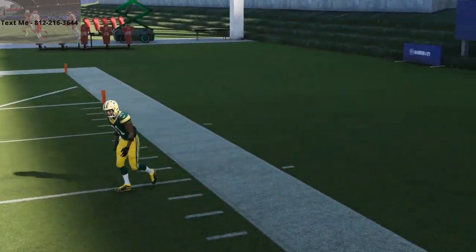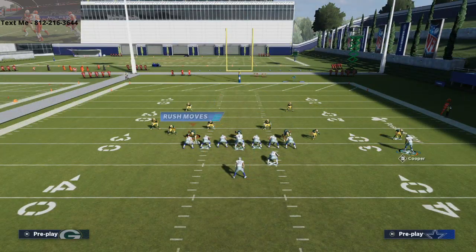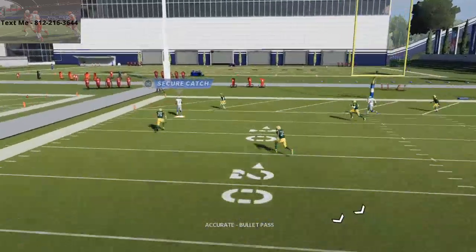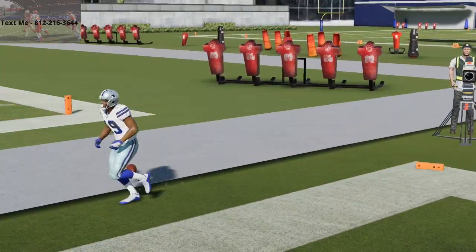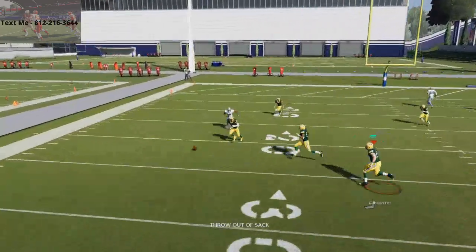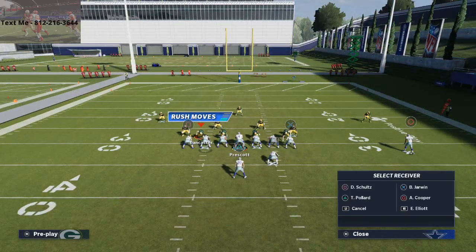The post route to Amari Cooper normally gets open pretty well, and you can run him in motion all the way across the formation and snap the ball mid-motion. This is a really good cover 2 beater — you can get that aggressive catch. You can run him out wide on a motioned corner route, and when he cuts on the left side, as long as you avoid a sack animation, you're going to complete it. This is also good because if people are running disengagement blitzes on you, you can easily pick those up.